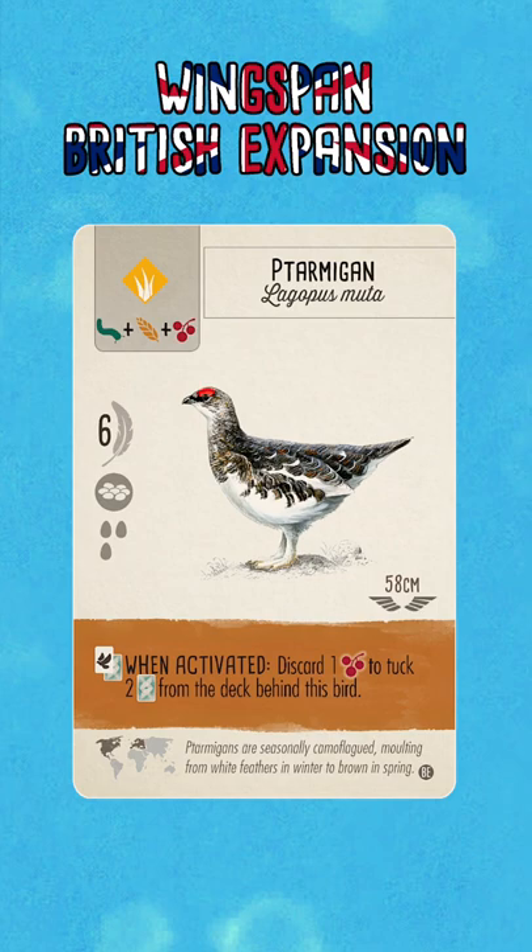This brown power is very similar to that of the Canada Goose and the Sandhill Crane from the base game, which let you discard one seed to tuck two cards from the deck behind this bird. Those two birds form very strong combinations with cards such as the Spotted Tauhi and the Dark-Eyed Junko, which let you gain seeds in the grasslands.